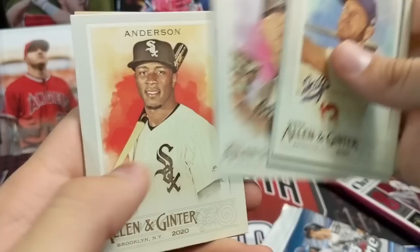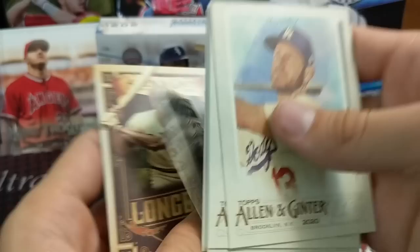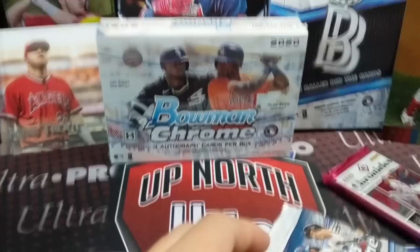2020 Topps Allen and Ginter. Not a hot box. Chapman, Smith, Yamamoto, Tim Anderson. He did really well in that series — had a batting average of like .900 or something. He got out twice. The guy's a machine. Winfield.